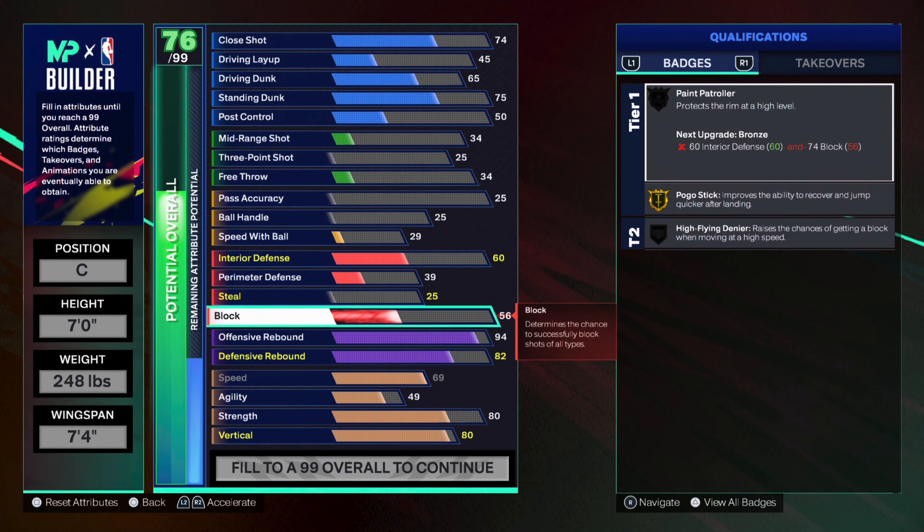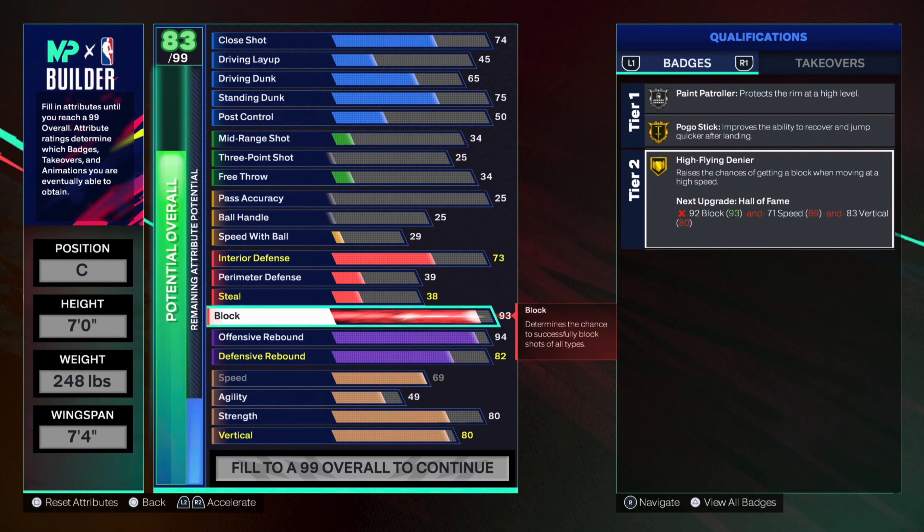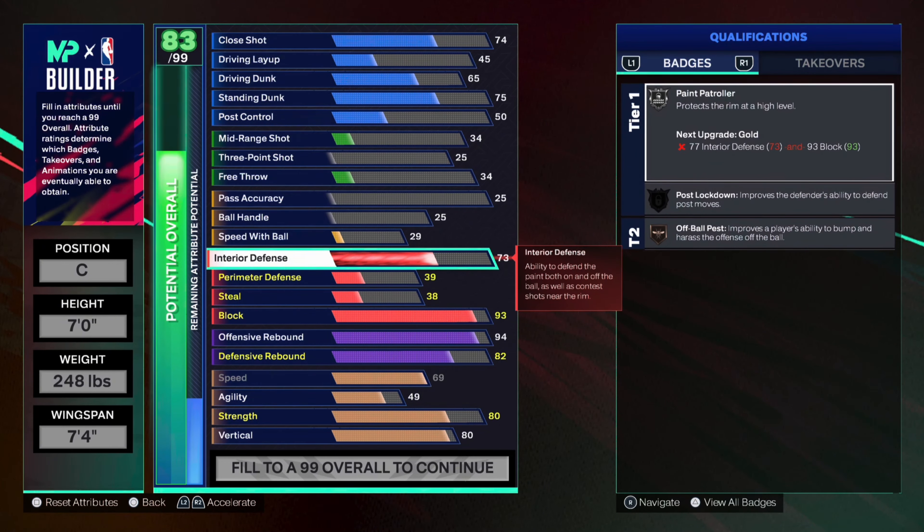Next I put up block. I wanted a high block — not too low, not too high — so I went 93. I'll probably put the rest of my cap breakers on block later down the road so I can get a 99, depending on how good the badges are: High Flying Denier and Paint Patroller. Perimeter steal I left right where it was because I play more fives, so I'm really not worried about playing perimeter or getting steals. You can just play good defense and you'll be perfectly fine.